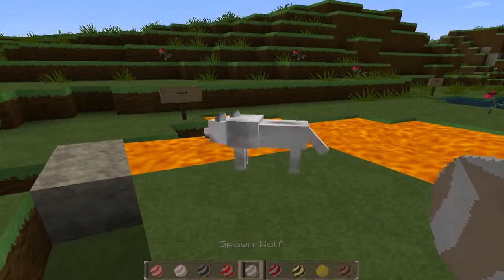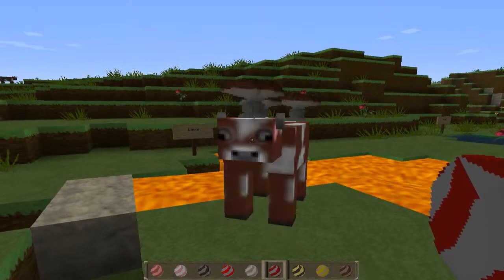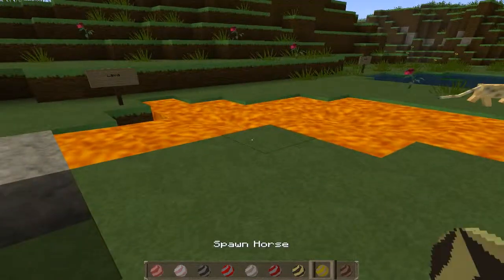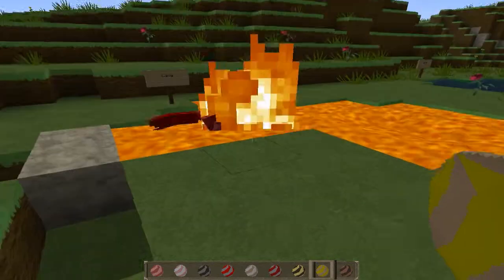It's a blaze. Now to the passive mobs — there's a pig. You can make bacon. There's a cow. There's the good old chicken — you go in my pie now.